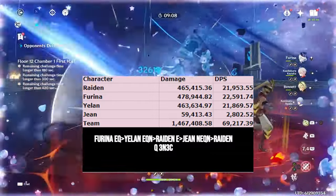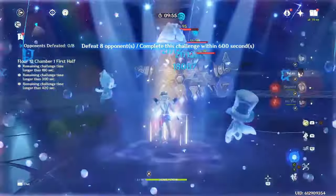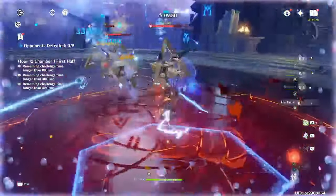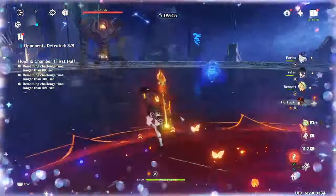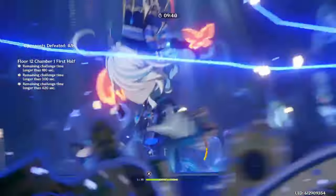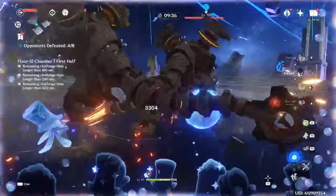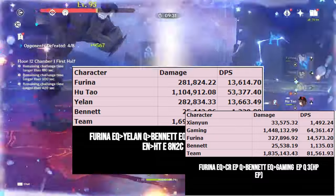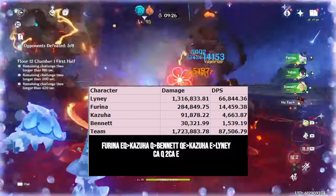The next team category is Reverse Vaporize. These teams take advantage of Farina's Hydro application to allow a Pyro unit to vaporize all their damage. For some Pyro units, Farina's Hydro application alone isn't fast enough and will need to be paired with another Hydro unit or a Hydro-infused Anemo ability, but this is fine because there are a ton of other great benefits to using Farina with another Hydro. Example teams: Hu Tao / Farina / Yelan / Xingqiu; Diluc or Gaming / Farina / Xianyun / Bennett; and Lyney / Farina / Kazuha / Bennett.